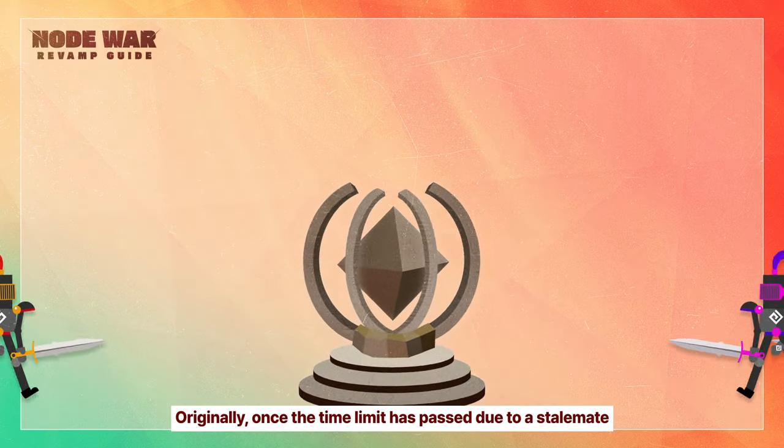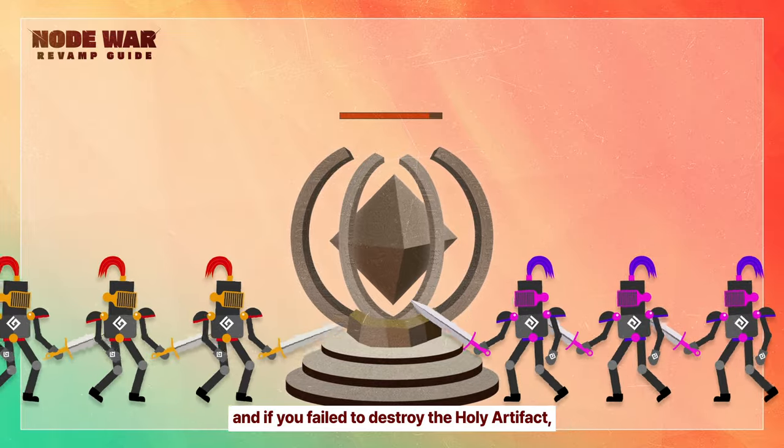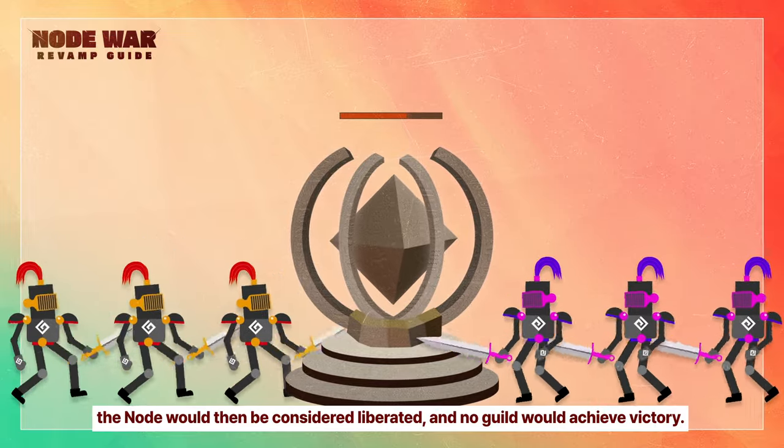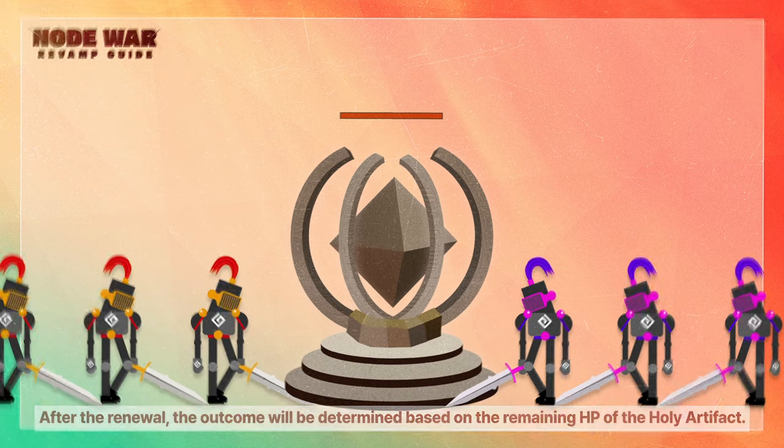Originally, once the time limit has passed due to a stalemate, and if you failed to destroy the holy artifact, the node would then be considered liberated, and no guild would achieve victory. After the renewal, the outcome will be determined based on the remaining HP of the holy artifact.